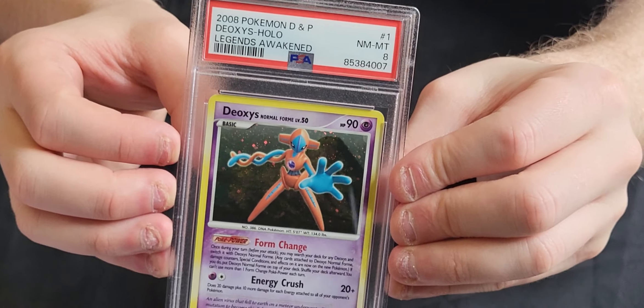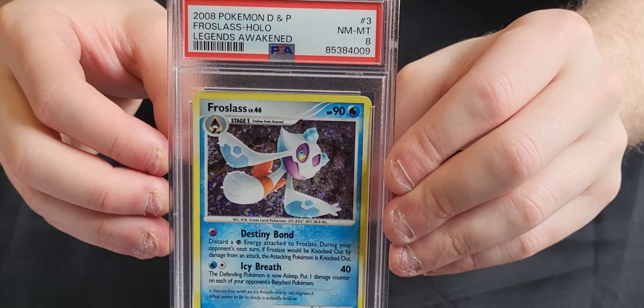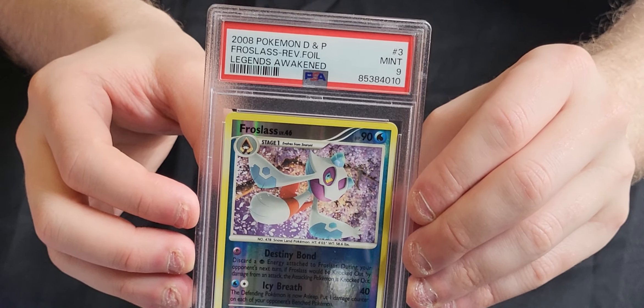We've got Deoxys in an 8. And we've got the Dragonite in an 8. And we've got Froslass in an 8. And then we've got the Reverse Holo version of the Froslass in a 9. So that's those done.